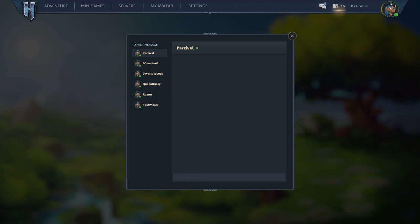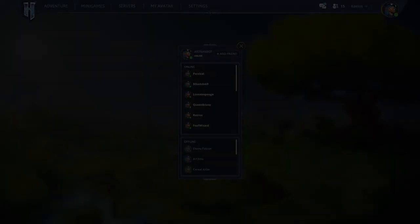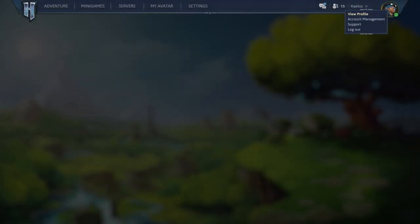To the right of that, we have a friends icon. I see no need for it to be much more complicated than this — you could right-click your profile picture to change your status, easily add, remove, or block players, and of course see who's online, offline, or AFK. Next we have our username with a drop-down menu, which could lead to options like view profile, account management, support, and logout. And lastly, we have our character profile picture — it would be pretty cool if this was a live view of our character, so it would update every time you change your cosmetic items, with a little green dot to show you're online.